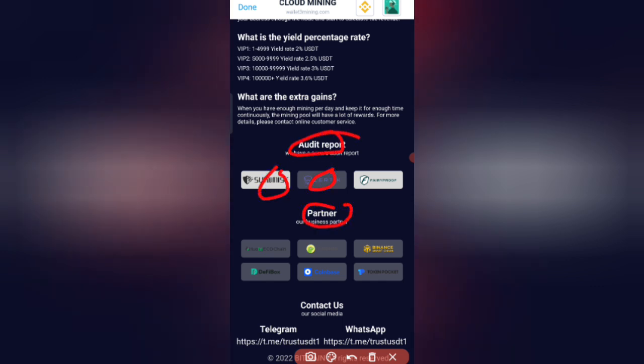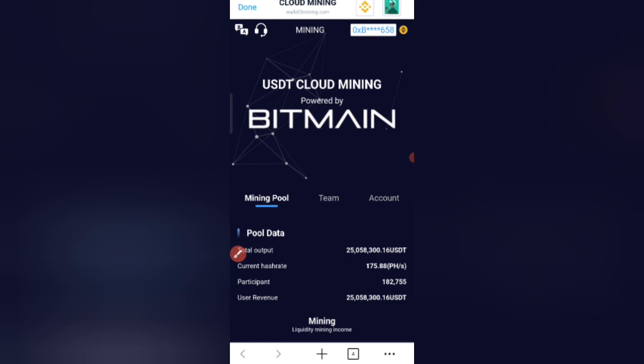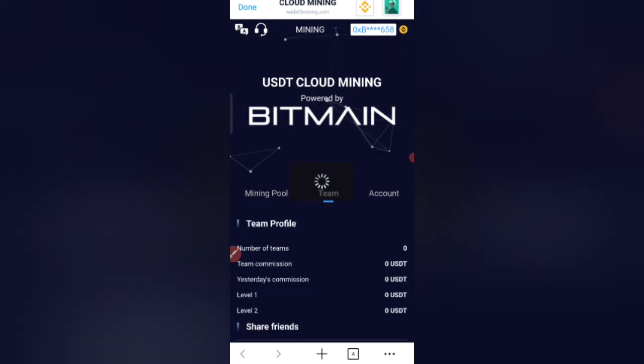You can see the partners section, including Binance and Coinbase. Now click the back button and click on the team option.